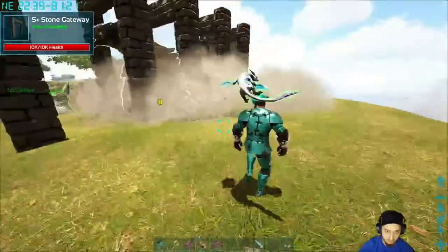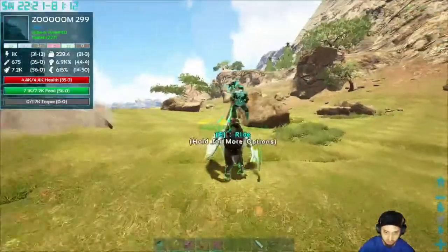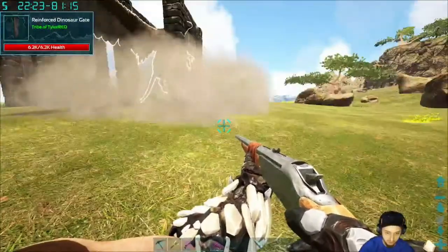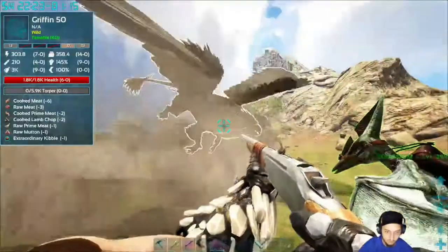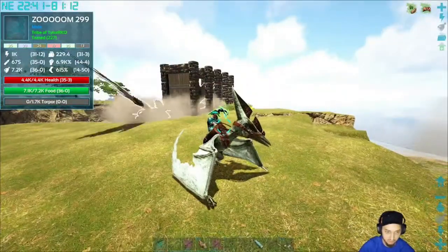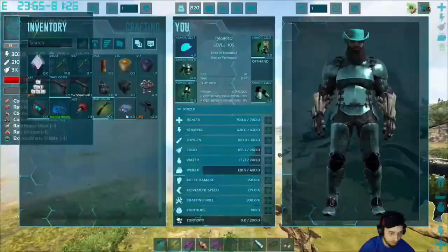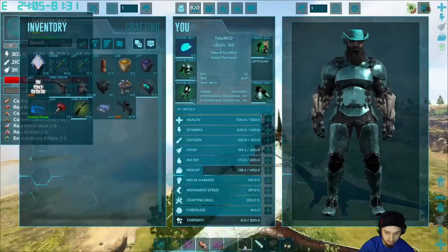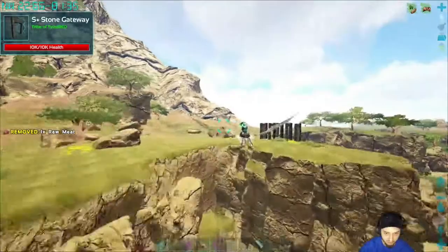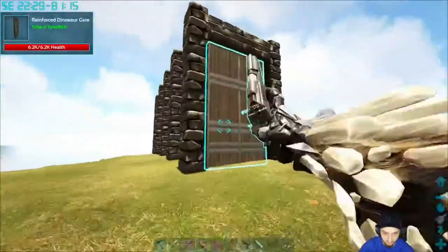Stay away from my bird, bud. All right, we got him, so we can start tranking him — we loaded up — oh shit, he made it out. I must have not spaced it close enough. We're gonna grab our S+ gun and shoot up the things to pick him up real quick and we'll place him a little bit better. Hopefully I can shoot this door — yeah, okay. We'll replace that.